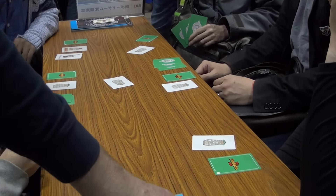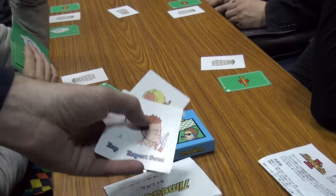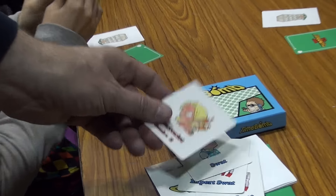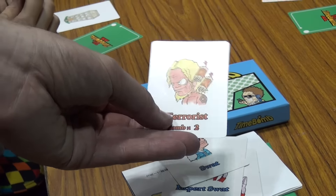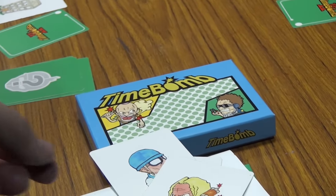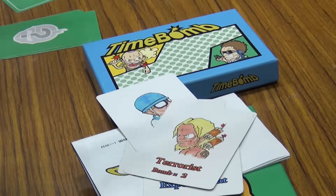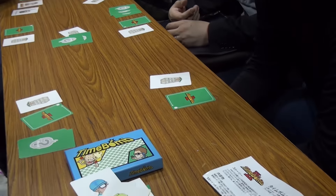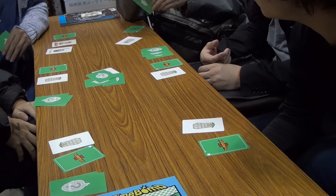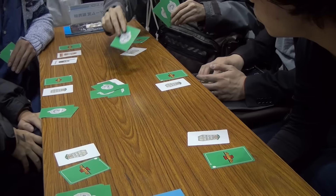Each person also has a hand of four cards, and these cards will be dealt to you at random. You might have expert SWAT, or SWAT, or terrorist cards that have bomb times one or bomb times two. On a turn, you play a card from your hand onto any location on the table, and you can talk with other people and decide what you want to do and where you want to go.